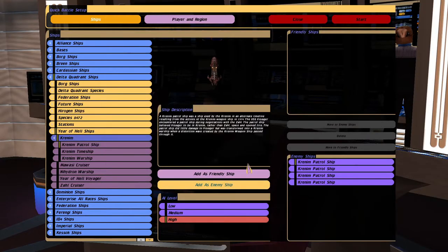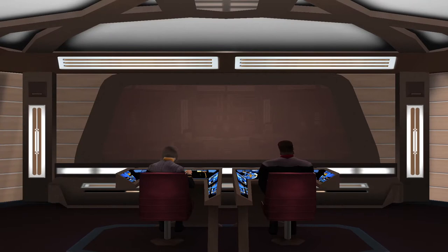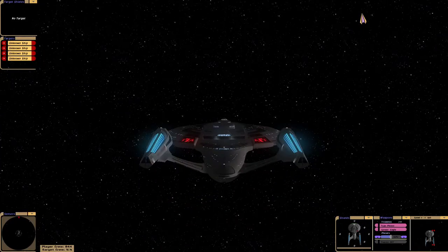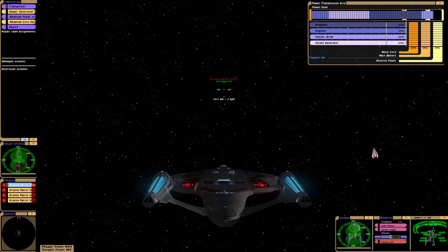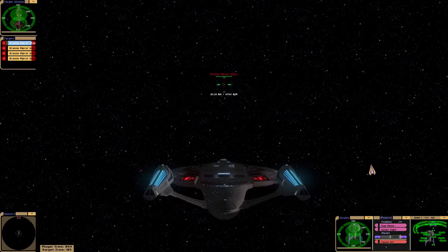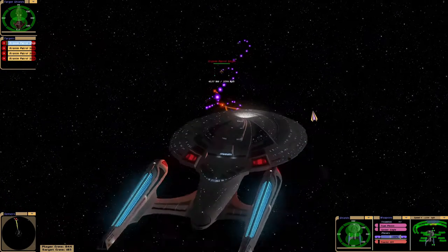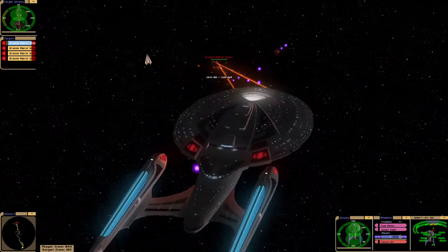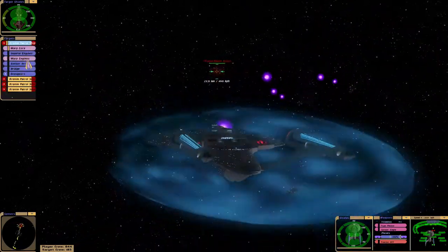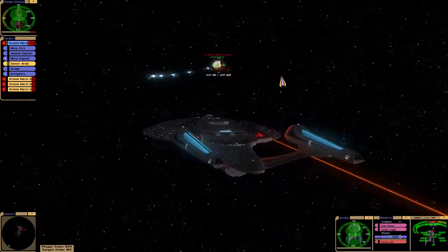Welcome back to another episode of 'What If.' In this episode we are doing the Year of Hell - for me this was my favorite of the Voyager stories. We are doing it a little differently today though, as we have three rounds to play. Firstly, let's go up against the Krenim without the temporal technology. It is four against one - should be interesting.